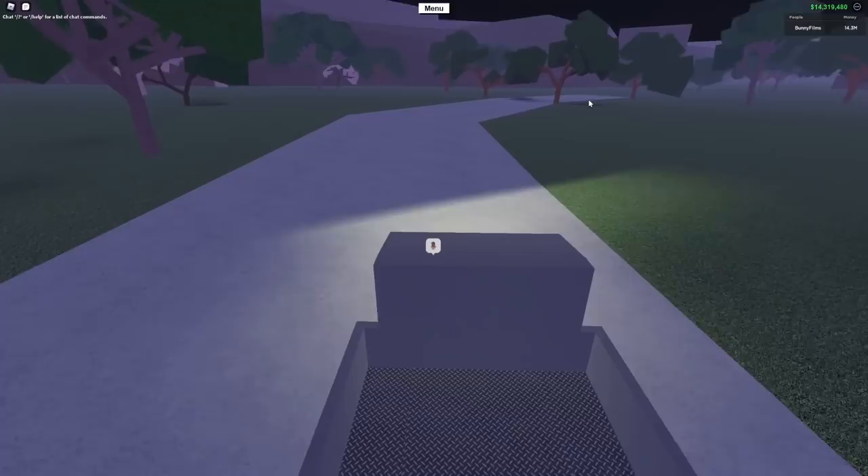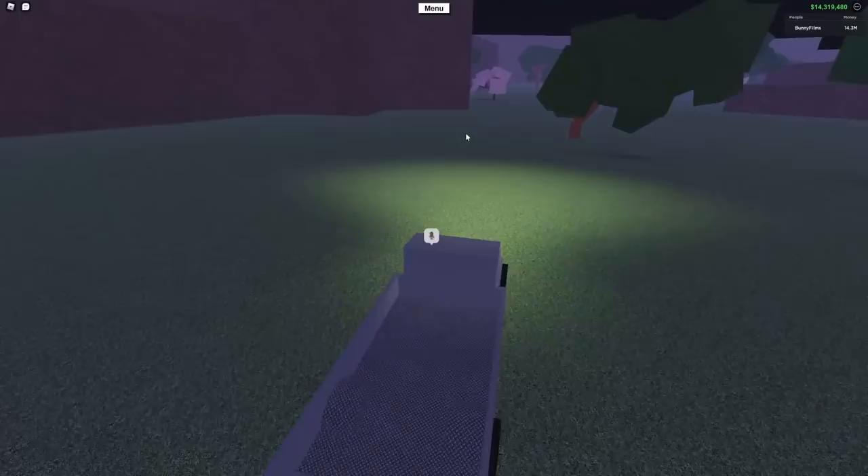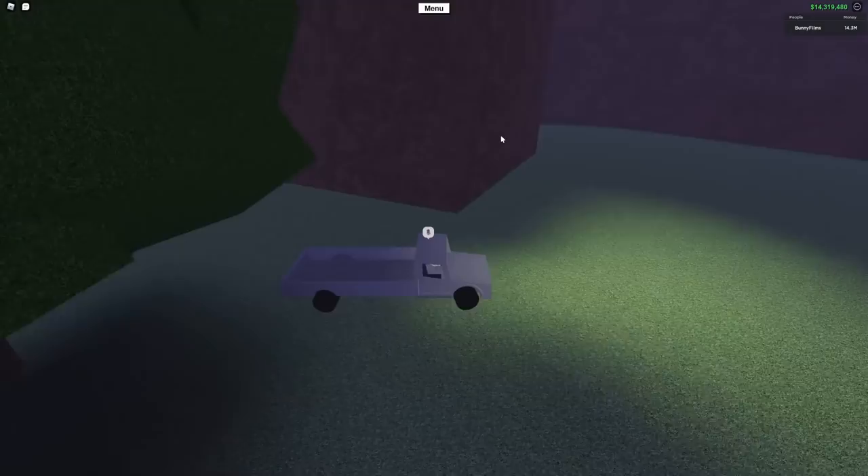Just follow this road right here. When it forks, you don't want to go right because that takes you to the stores — follow it all the way until it comes to a dead end. Then go straight off-road and keep going alongside this mountain wall, and you'll come across another dead end where you'll take a sharp left and come across a ledge.